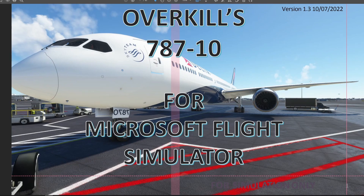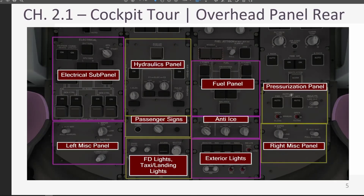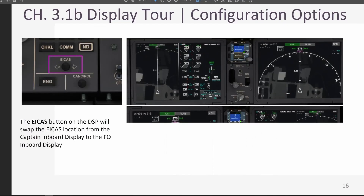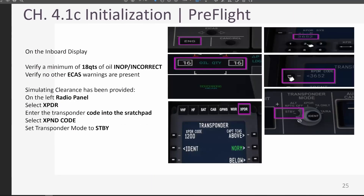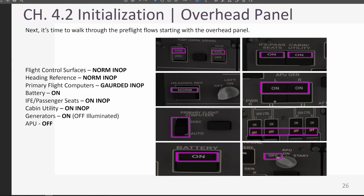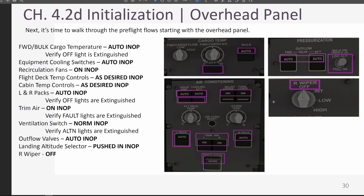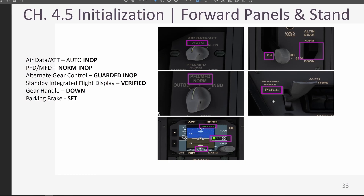First up on the list, a little news from me. The Overkill 787 tutorial guide for Microsoft Flight Simulator has finally been released and is available to Patreon subscribers tier 2 and above. It is a full flight tutorial with pictures of absolutely every single step. If I made any kind of change to the aircraft, it is in this guide. Feel free to always hit me up if you already own some of my guides and you'd like to see some changes or edits — I absolutely welcome that kind of criticism.